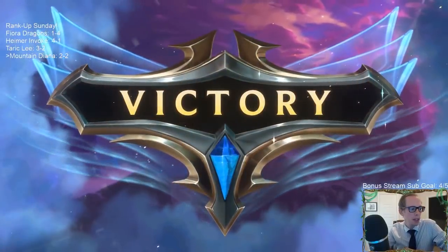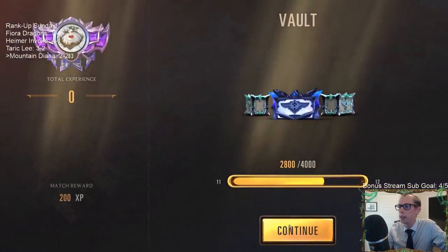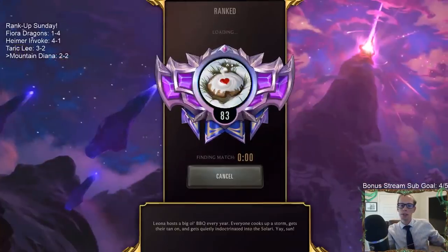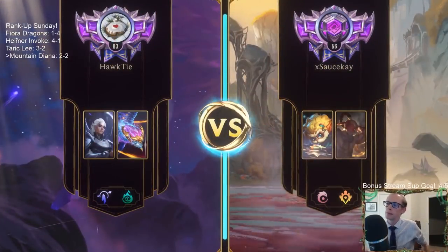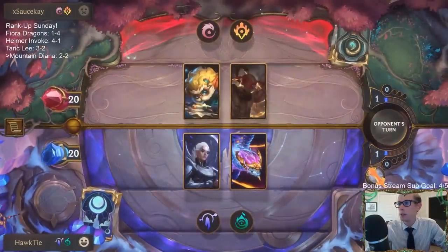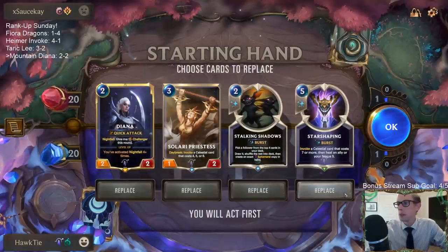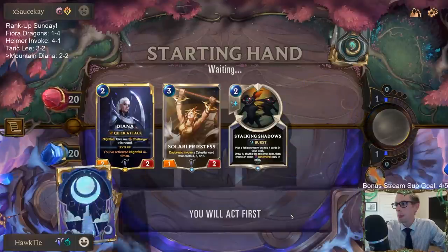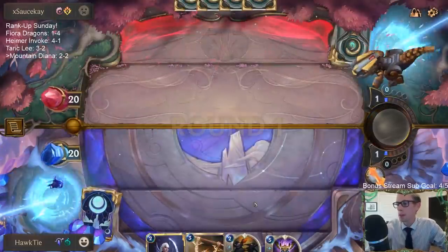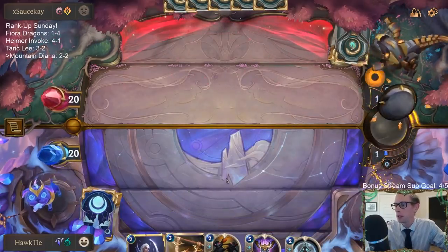I don't know what the best case scenario for them was — they gained some life attacking with that thing, but I still have my 10-power Elusive with Spell Shield. The Invoke animation is a little slow. We're going to keep our hand — if we try mulliganing we'll be unsuccessful.